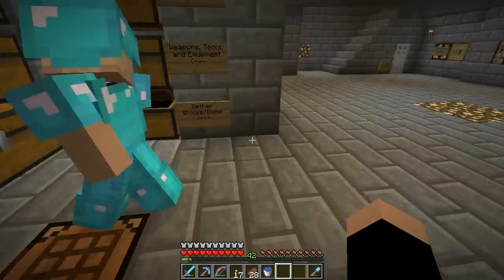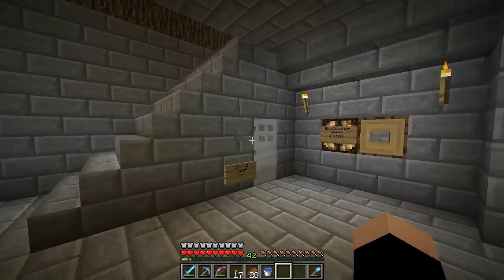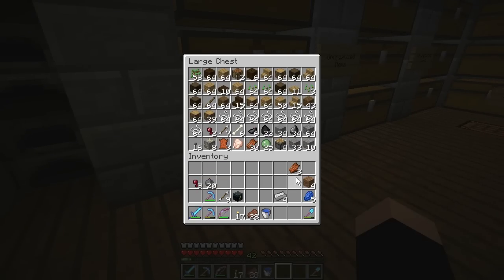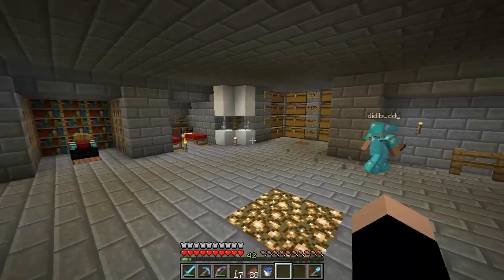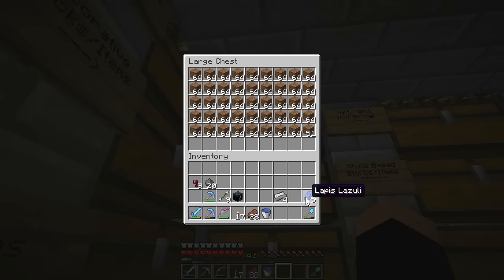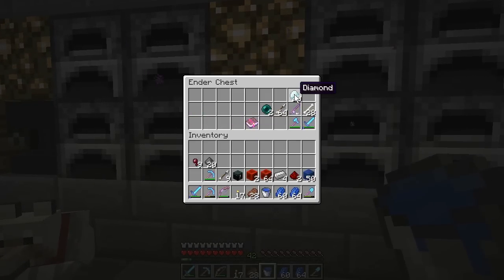Look how much cobblestone we have — we could spawn like seven tornadoes, that'd be sick! I already had a bunch of cobble, filled it about halfway to the second line. We have a lot of string. The gravel is going in there because I'm lazy, and throwing a few things in the garbage disposal — goodbye! It is successful.